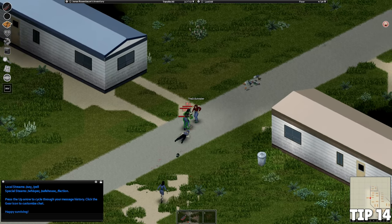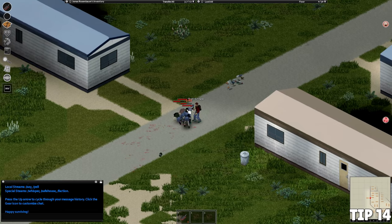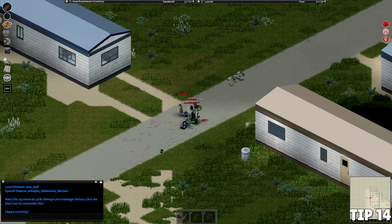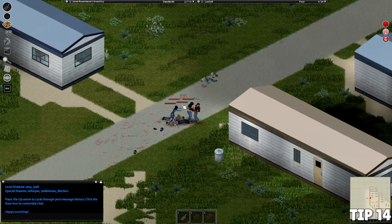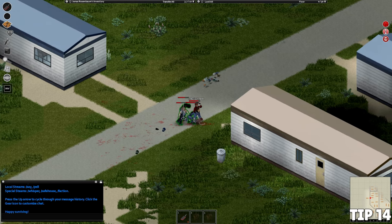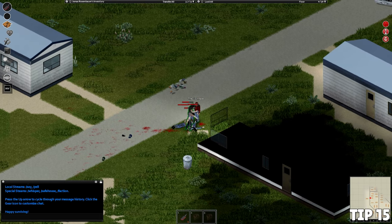I would never recommend guns — they're loud, heavy, require ammo management, and will attract more zombies to your location. Unless you have a built-in gun skill like the Veteran or Police Officer class, your character is terrible with a gun. You're better off swinging a stick or a griddle pan than using a shotgun, especially in early game. Leave the guns at home and take care of things the old-fashioned way with your favorite meat cleaver.